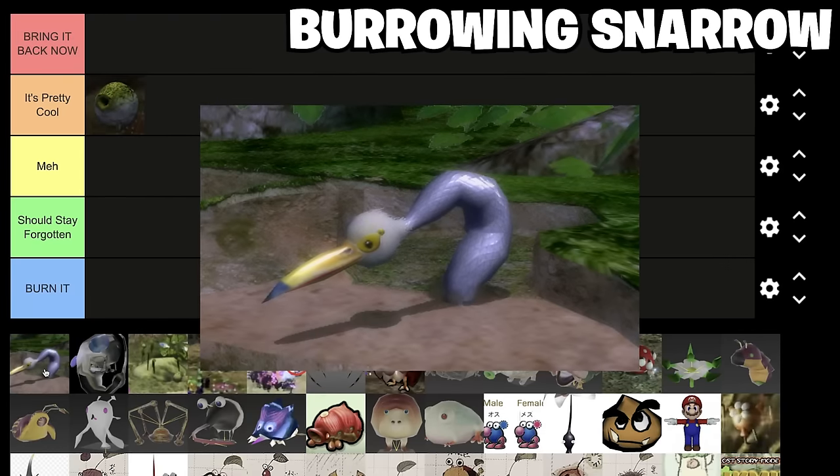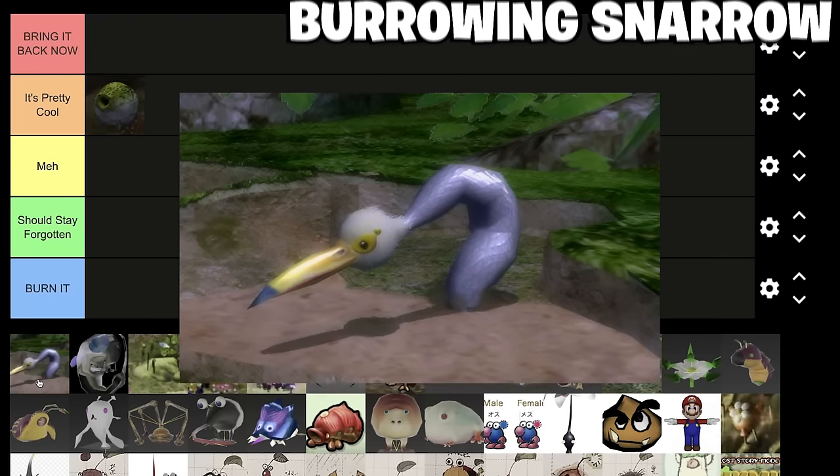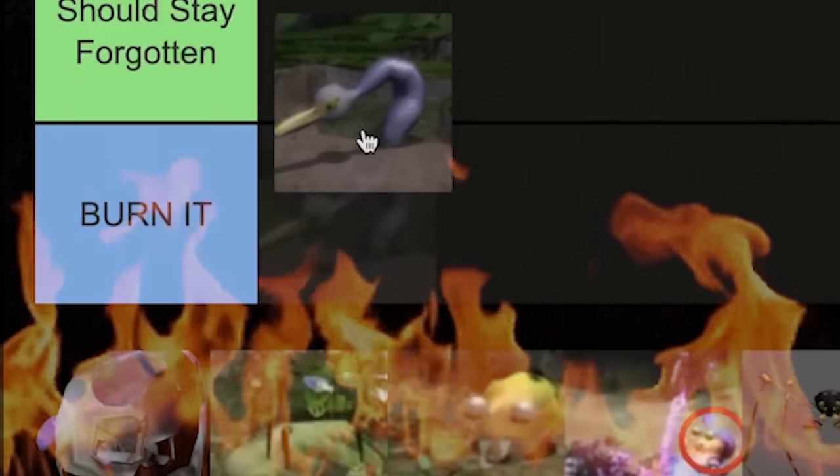Moving on, we've got the Burrowing Snarrow. He's not really a cut enemy — he was mentioned here and there, and this is a picture from, I think, Pikmin 2.5. Do you guys know exactly what makes the Burrowing Snarrow different from the Burrowing Snaggrit? I have no clue. I've heard of it, but I don't know any lore behind it. I think it's just a subspecies of the Snaggrit — the color is probably the only difference. So, burn it.